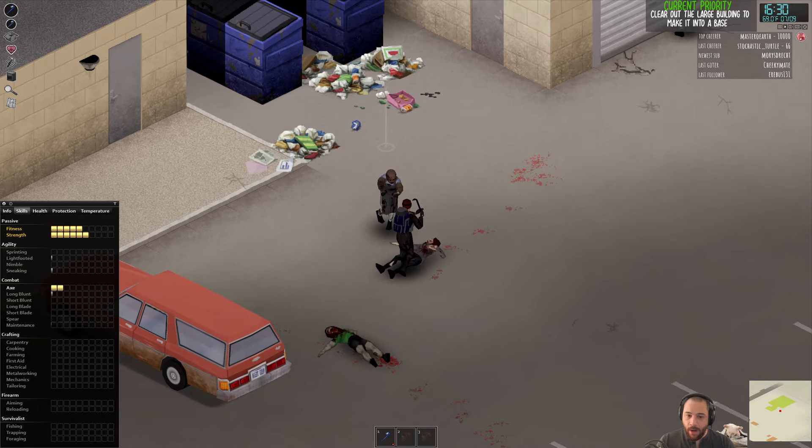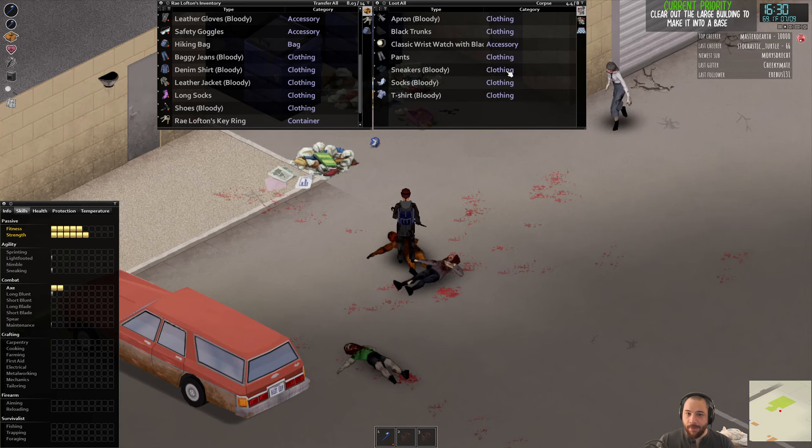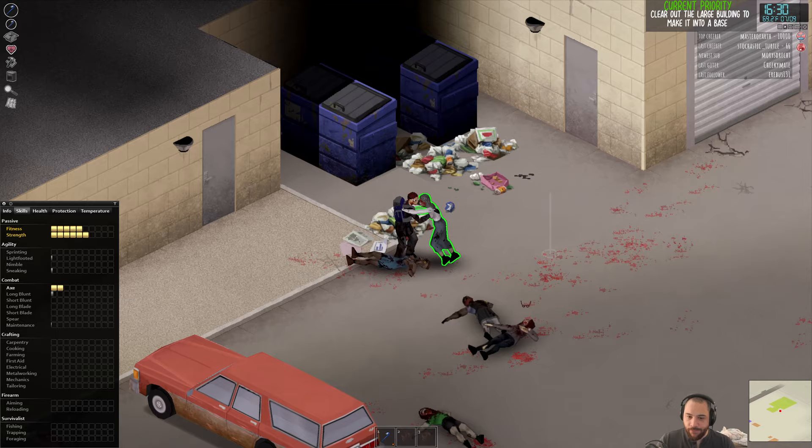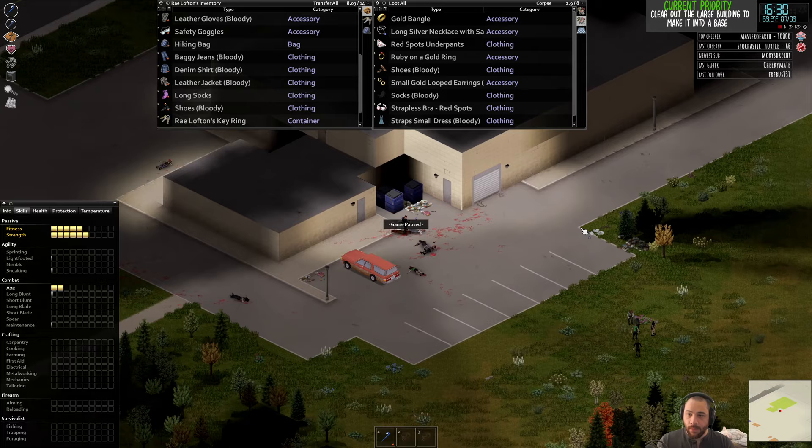I already know what kind of building this is. Often the people around a building will have thematic clothing related to it. For instance, near a police station there'll be people dressed as cops; near a firehouse, people dressed as firemen. In this case, this is a grocery store — that guy had an apron on, so he worked as a grocer of sorts.